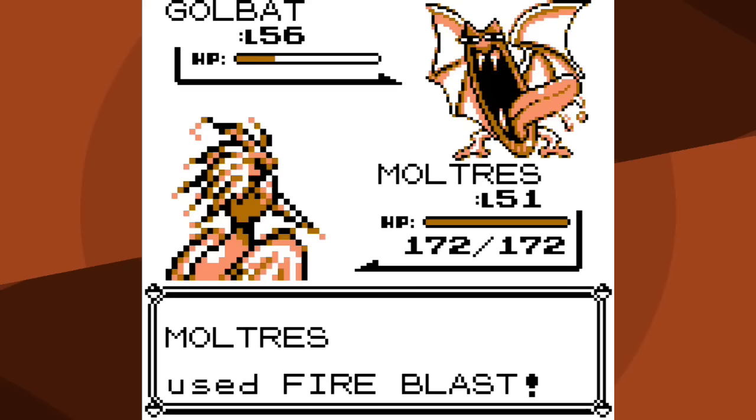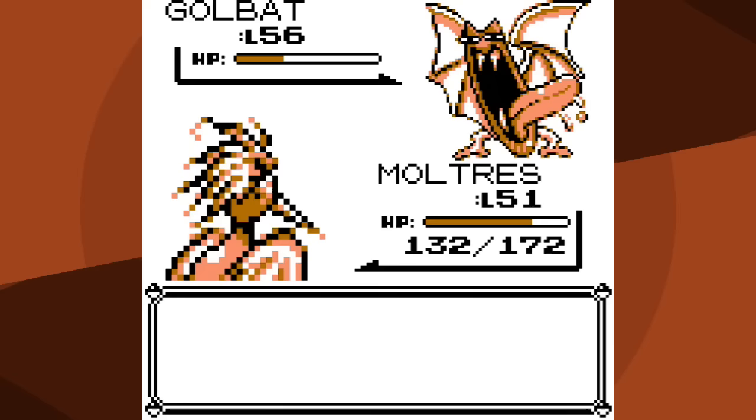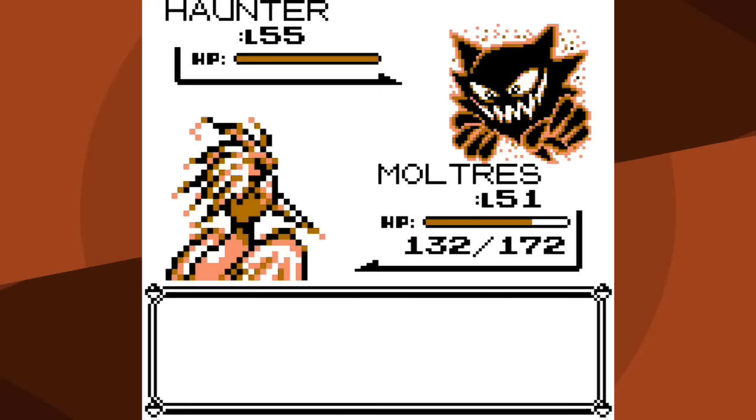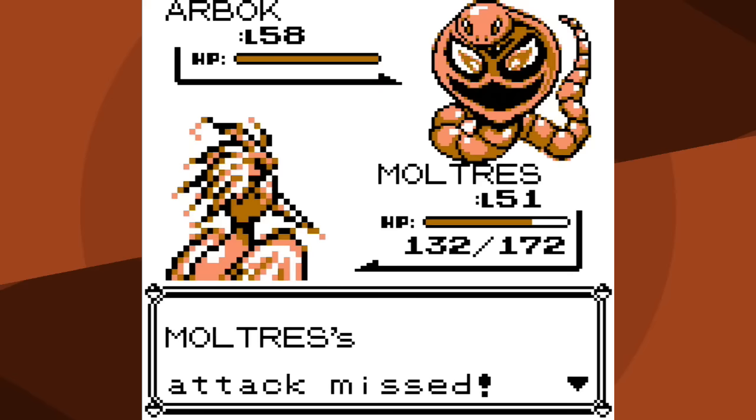Will Golbat be a one-hit KO with Fire Blast? No, and it hit me with Confuse Ray. I hit myself in confusion, but Agatha heals - obviously not a big deal. I hit myself again in confusion. Still don't snap out of confusion, but at least I don't hit myself, and Fire Blast knocks out Golbat. I go for Fly because I'm worried about Hypnosis - those concerns were justified. While I'm still confused going into the air, when I attack I snap out. I get a critical hit and that's three Pokemon down. I want Arbok to be a one-hit KO - I know it'll be close. I miss, but it goes for Screech, which doesn't matter.